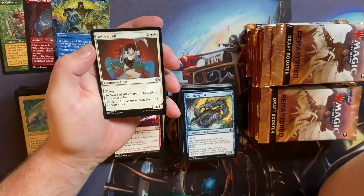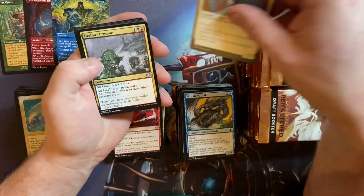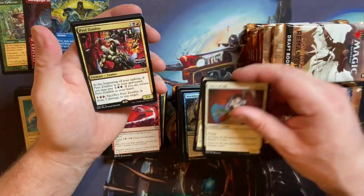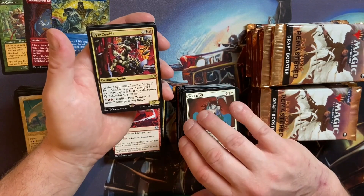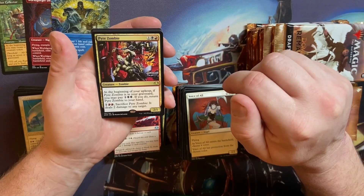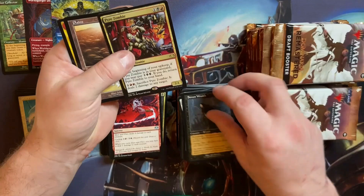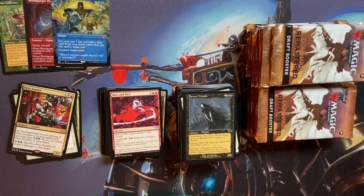Voice of All — that's a cool angel. Very nice. Dralnu's Crusade, Darigaaz's Caldera. We've got the old Pyre Zombie — that's new and pretty. I love the way he's carving this robot apart — that's sweet. Then we've got a Retro Street Wraith. A plains and an elemental. Okay, moving on.